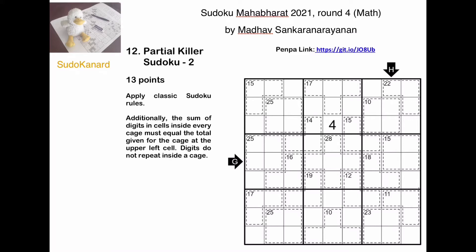So how do we get to solve this? The important thing to know is that the sum of all digits in a column, in a row, or in a box is 45. Here, those two cages have a combined sum of 42, which means that 3 is the sum of these two cells, so they have to be 1 and 2.